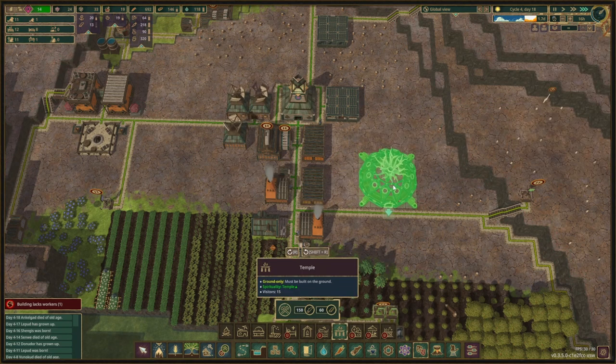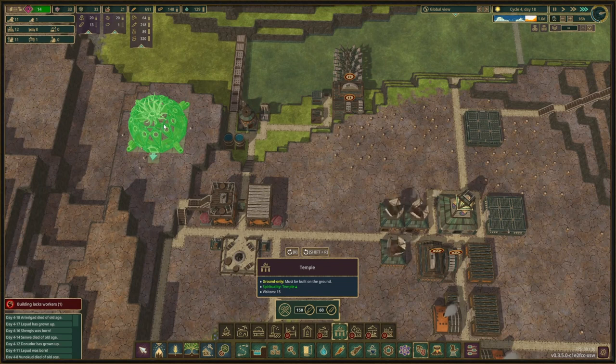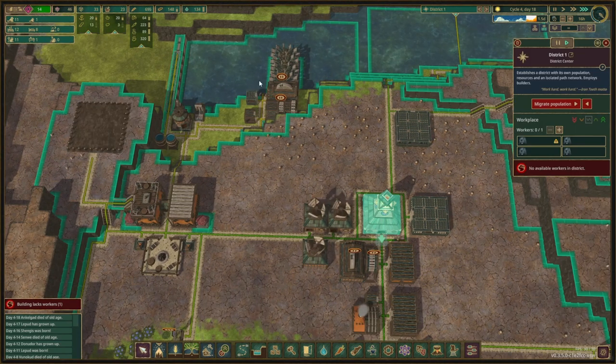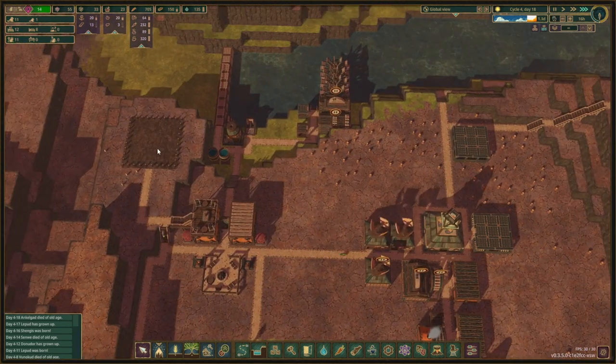So where do we place the temple? I think over here near our main area, or up here — that could be a nice thing. Let's place a temple there and connect it up. Now we're going to pause one of the inventors because we want him to start chugging logs into the temple — that is going to take a minute.